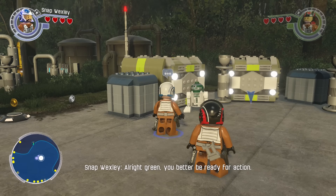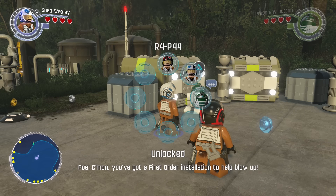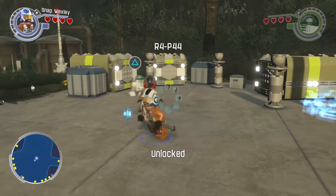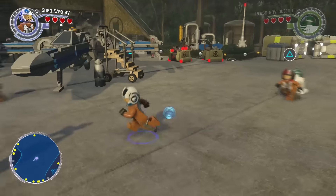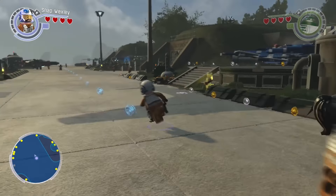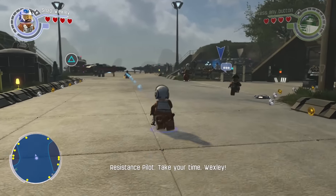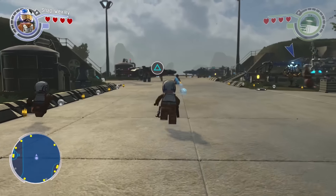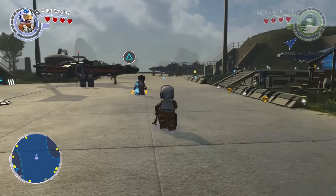That's weird. Oh joy! Green, you better be ready for action. You ready? You've got a First Order installation to help blow up. Let's go! You coming? Yeah, let's go, Mr. Joy. Head back to the X-Wing and that should be it. We're coming back guys, we're coming back. The X-Wing should be ready, hopefully. Fingers crossed.